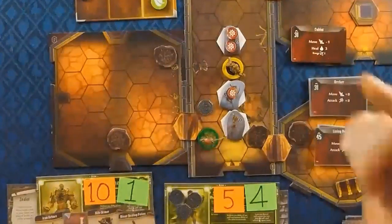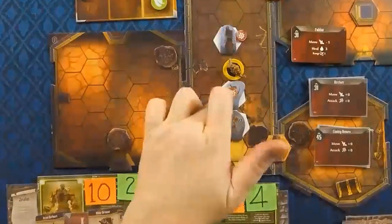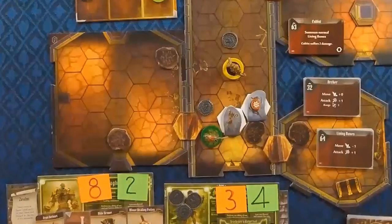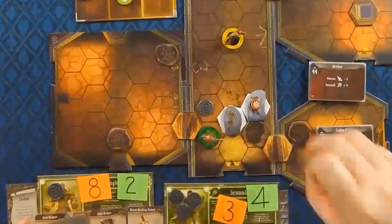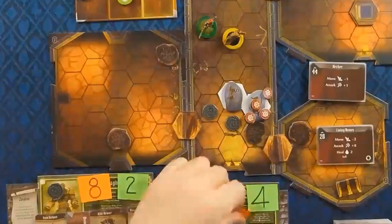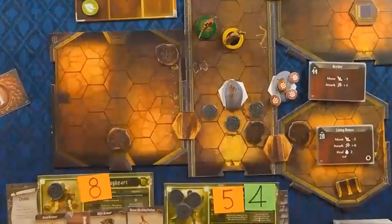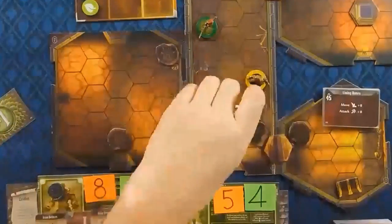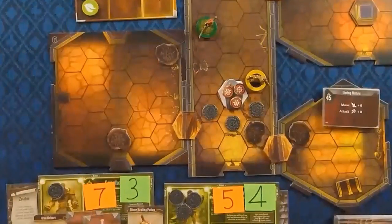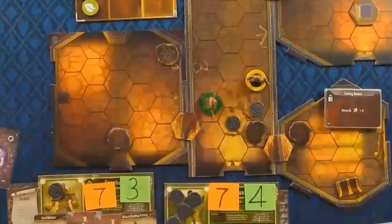After that we hit the other Archer and kill it off. Then I have Spud run up the corridor behind Vim to try to use him as a bit of a meat shield. He had taken a little bit of damage. They kill off the last remaining Living Bones and each take a long rest to get all their item cards back, set and ready to go into that lower room.